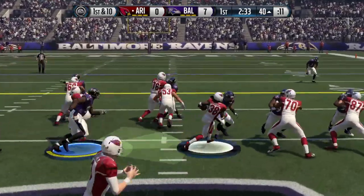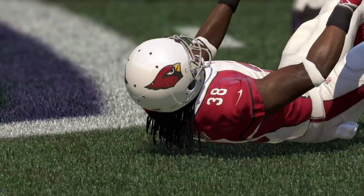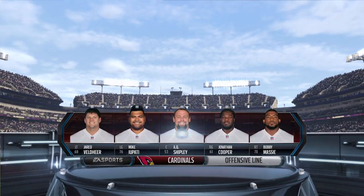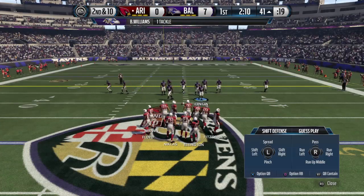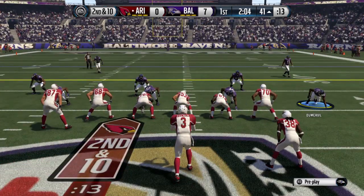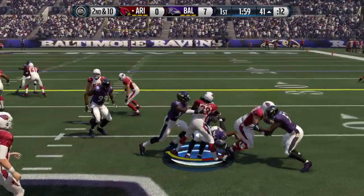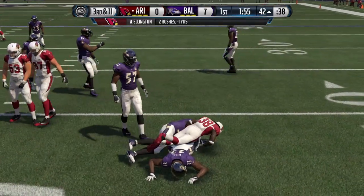First down at the 40. Williams is all over the ball carrier. Andre Ellington — he is one of the most versatile players in the league. He is versatile, but he's also really fast, and that's a good attribute to have when you're talking about running backs in the NFL. Halfway through this first quarter now. Doomerville's all over that offense and brings him down.